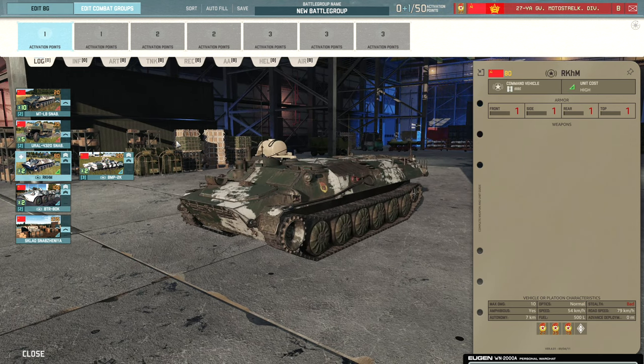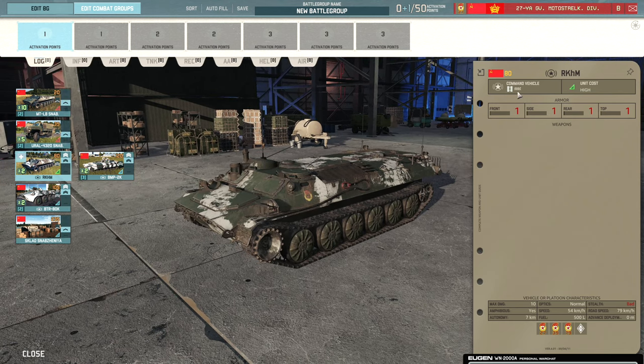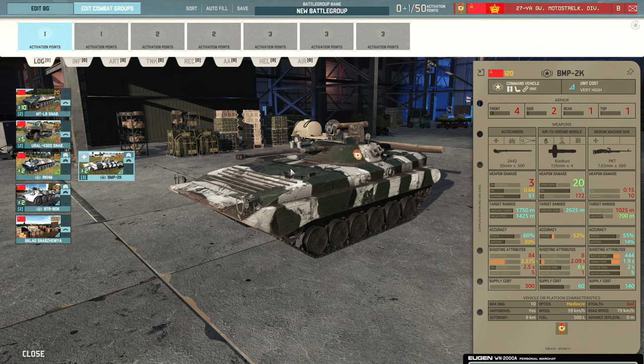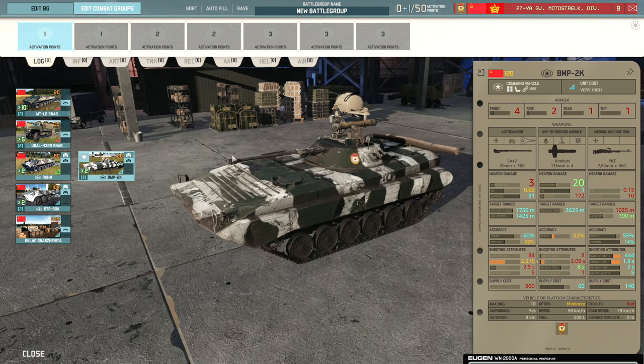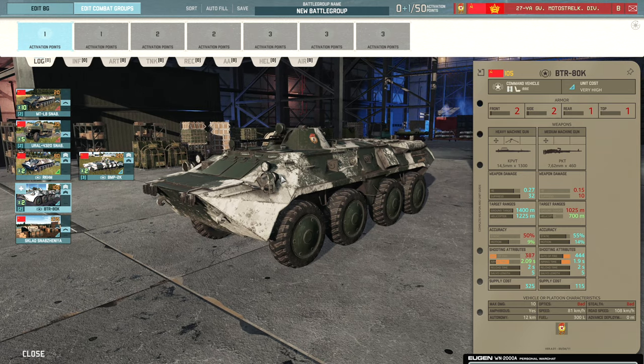Then we have the RKHM, which is just an MTLB command — not too quick but does have the amphibious trait, which could be useful. And then the BMP-2K, which is your standard BMP-2 with command, featuring that 30mm cannon with the Konkurs — it can defend itself quite well and front armor makes a big difference against heavier tanks at distance. There's also the BTRATK, which relies more on mobility than tankiness — less armor and armament but faster, which is useful for dodging artillery when contesting a sector you don't really have control of.